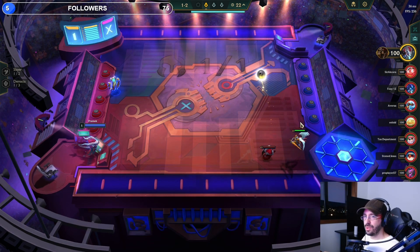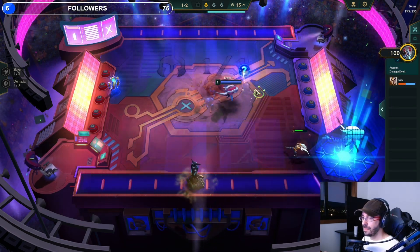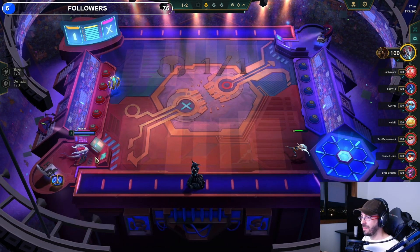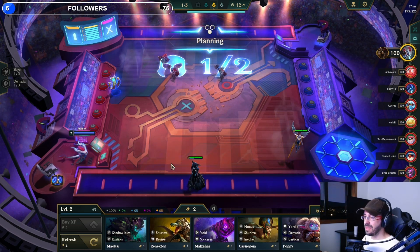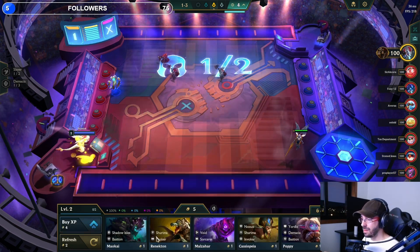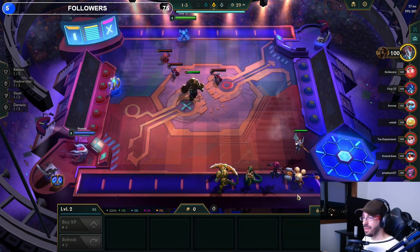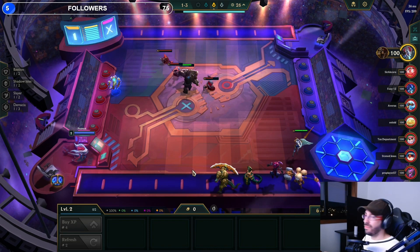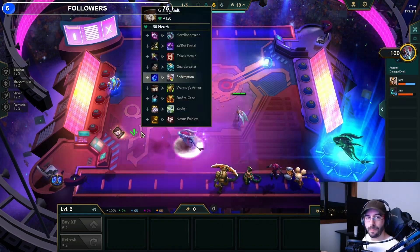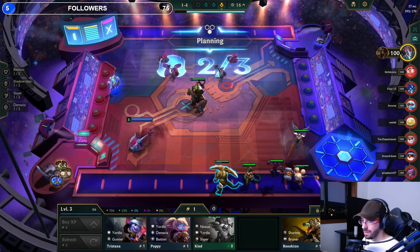I guess we are going to keep the challengers, try to go challengers so we can climb. Maybe get another Warwick soon and try to do a Warwick again. The problem with Warwick is front line, and there is a Kalista or something that gives a lot of damage, a little bit harder — let's not do that. Nothing we can use; if you are doing challengers the first things that came up are not good.